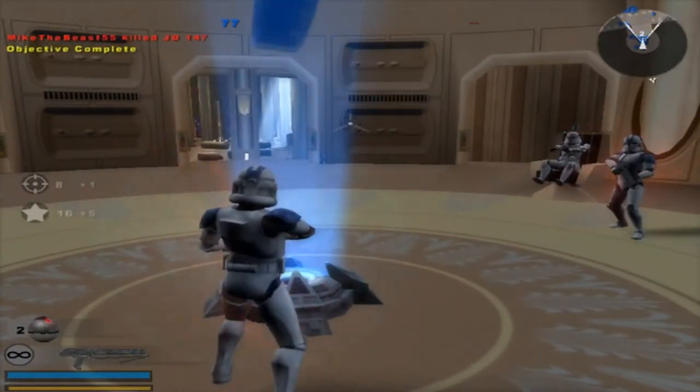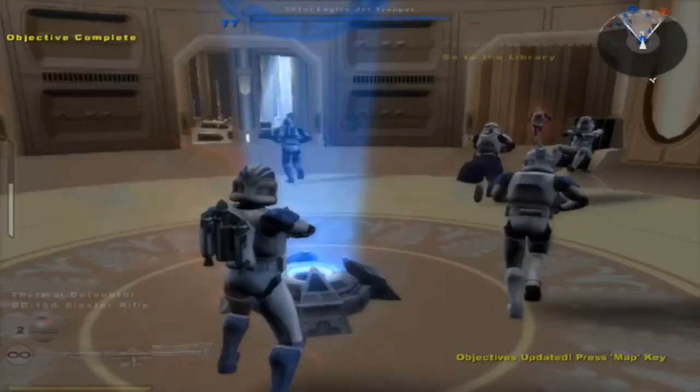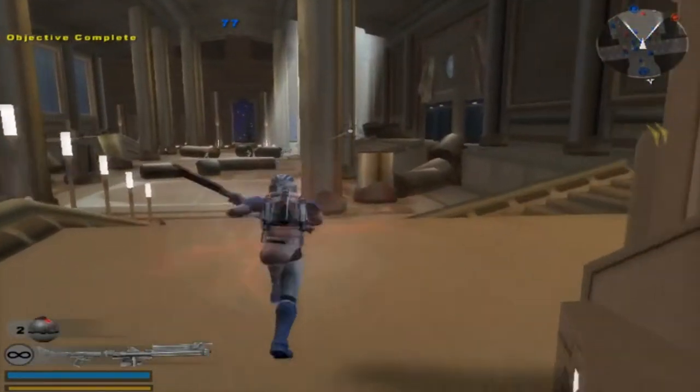Attention, troop. Go to the library. Double time to the library. The Jedi are attempting to destroy the library's holobooks in direct defiance of command. Stop them.